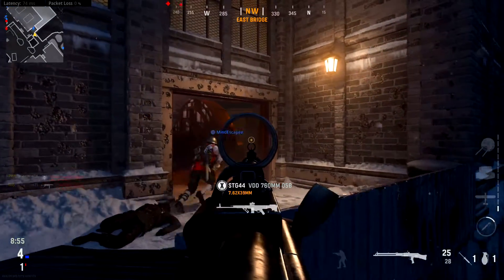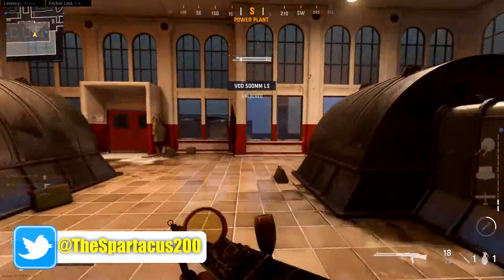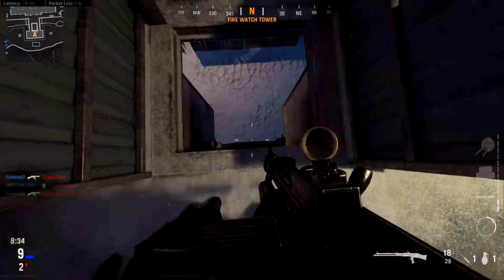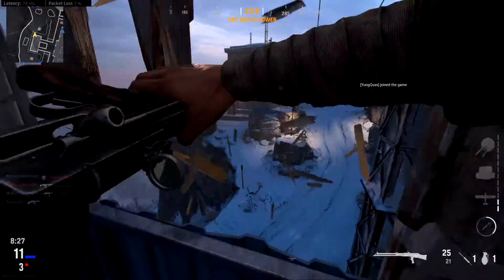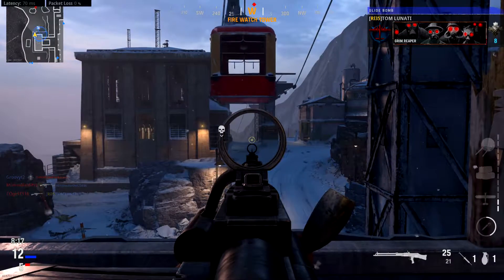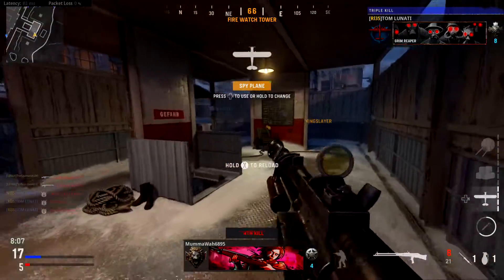Let's go ahead and talk more about the KGM-40. I don't have too many attachments unlocked for this thing, but one thing you're going to notice right off the bat with zero attachments is that this is a very highly accurate and low recoil weapon — it is extremely easy to control when you're shooting at your target. I cannot express how powerful this thing can be because of how accurate it actually is, and it may be the most accurate assault rifle by default. It takes around maybe three or four shots to kill, depending on where you hit them on the body.